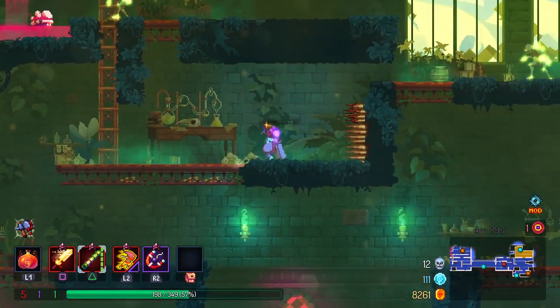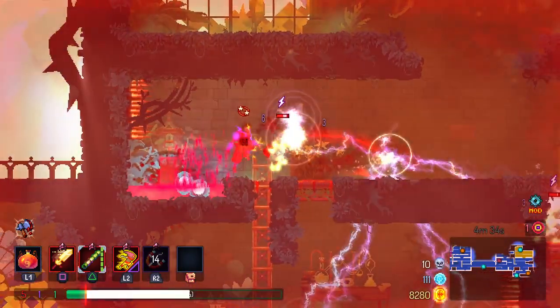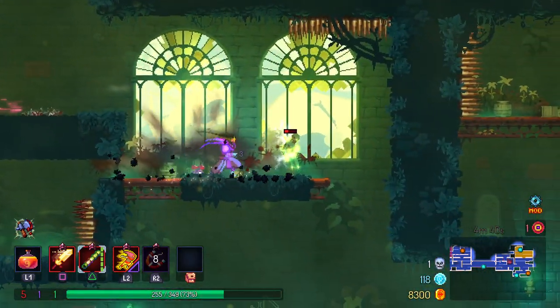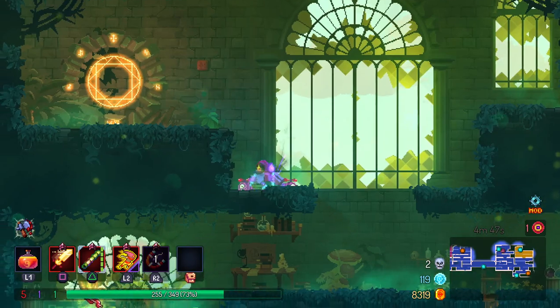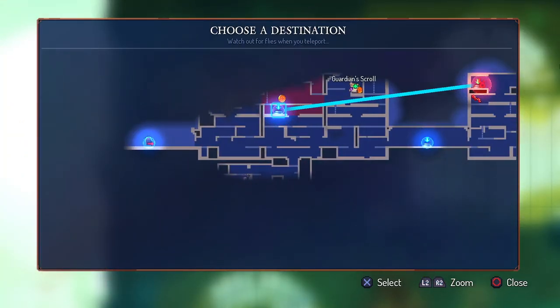I just want to use it all willy-nilly. I was going to say, let's leave this guy and see how this works out. Turns out if I leave that guy, I get hit by him. What's up here? Not much by the looks of things. Should we get out of here or should we go... there's a guardian scroll over there. Did I miss that somehow?